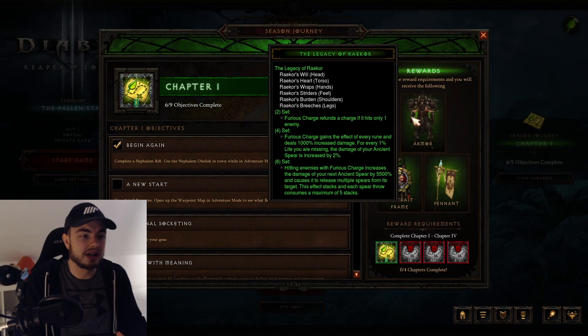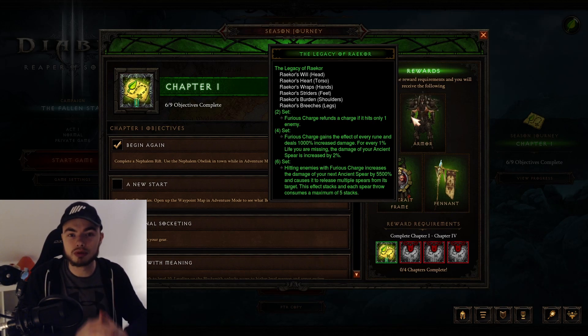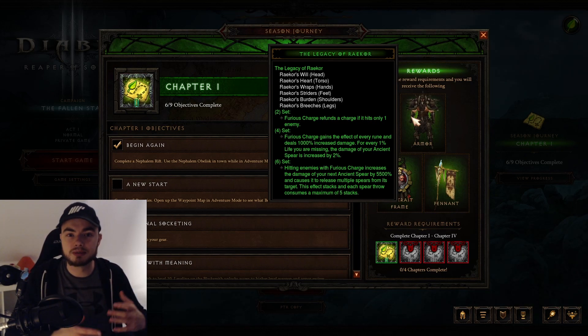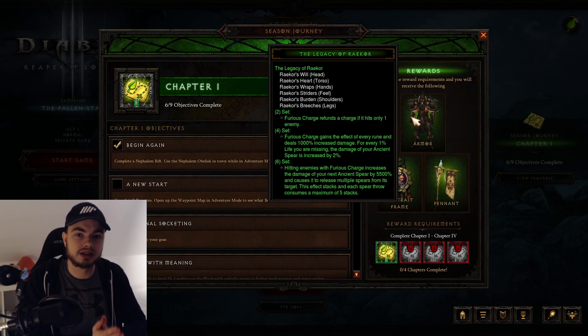For the Barbarian we're actually getting the new Raker build. This build is actually pretty strong so far on the PTR, so if you're playing a Barbarian I would definitely be happy with getting this one. The damage on it is actually pretty good. Now it's not the best in terms of speed farming, and I'm not sure if it's worth going for the Waste build early to do some rifts, but getting this early on is a really nice start for Barbarian.